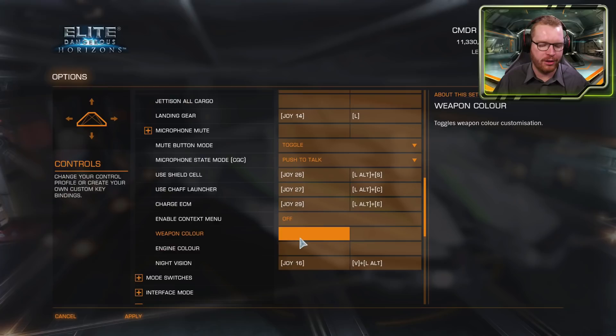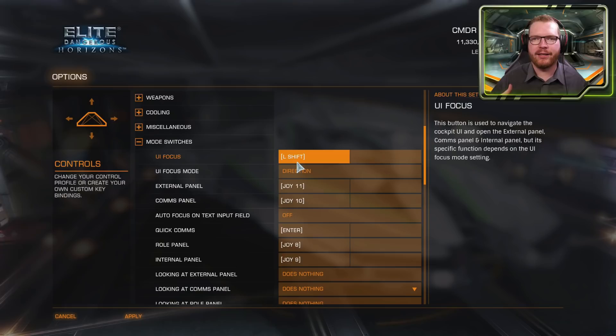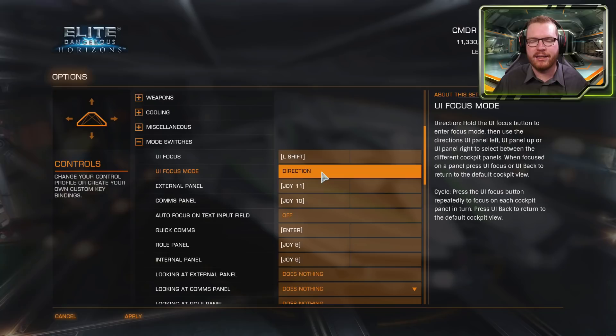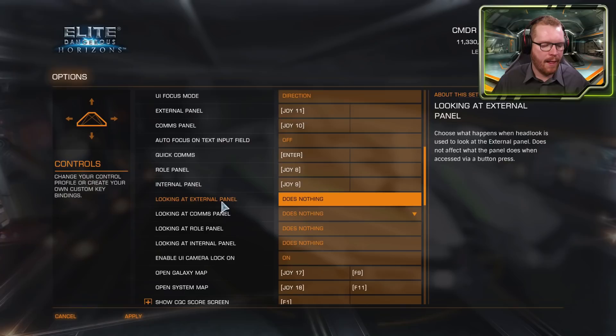Night vision toggle is in this section. The Mode Switch menu has UI focus controls — primarily useful for VR — where you set which panel to focus on and how looking at a panel activates it. You can set direct key bindings to open different panels: the right-hand panels, the panels above, and the one below (for SRV and fighters). Focus on text field input can also be configured here.